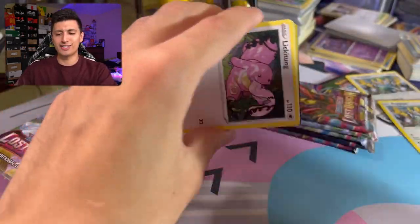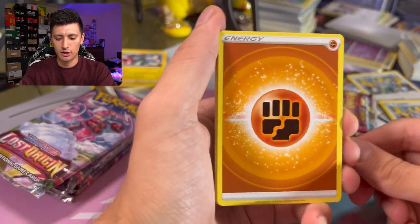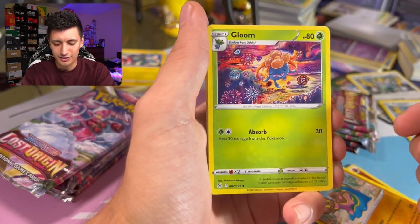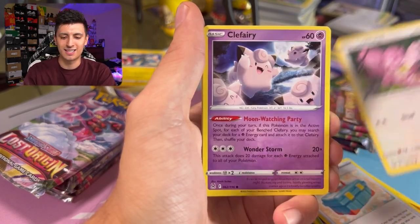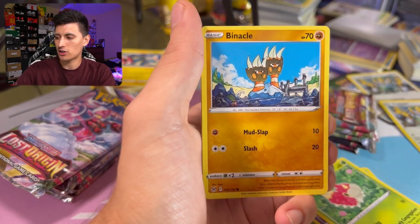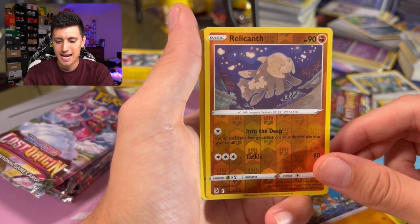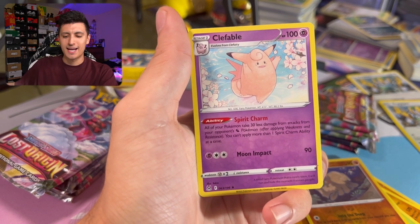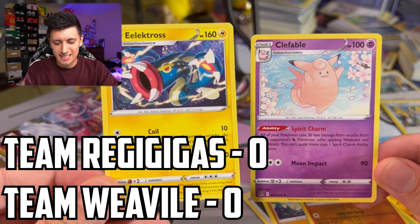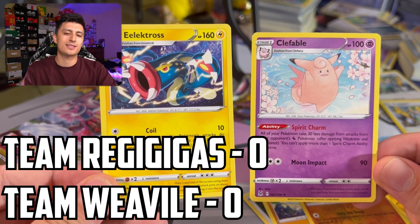Next up, the Gardevoir pack art for Team Regigigas — this is actually the first Lost Origin video I'm filming on the channel. I love this art style! We got Toolbox, Lickitung, Clefairy, Grumpig, Mime Jr., a clay Pokémon — I'm gonna put that in my Natty binder — Binacle, Relicanth reverse holo, and a Clefable. Based on the attacks, I'm giving this win to Electross — round one goes to Team Weavile.